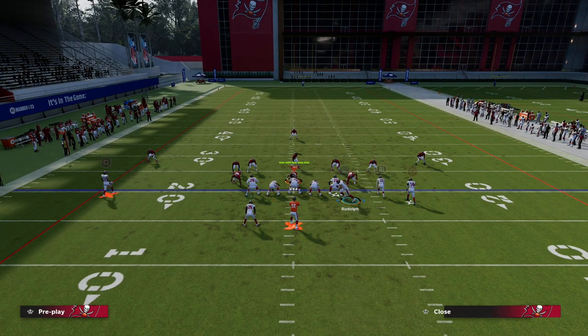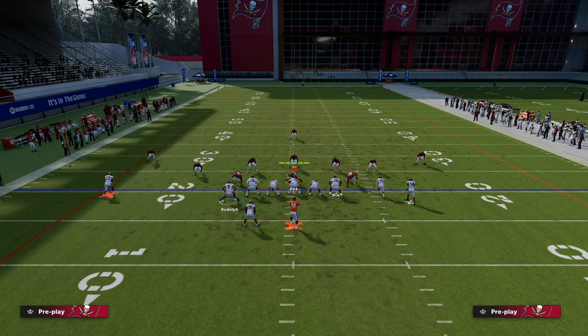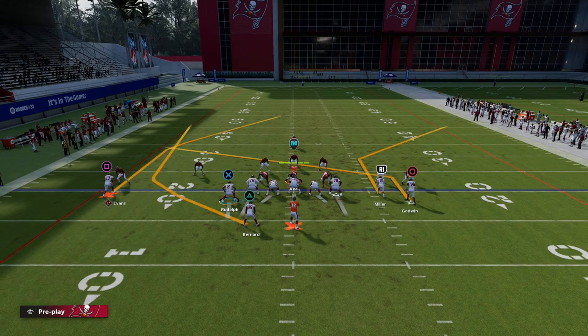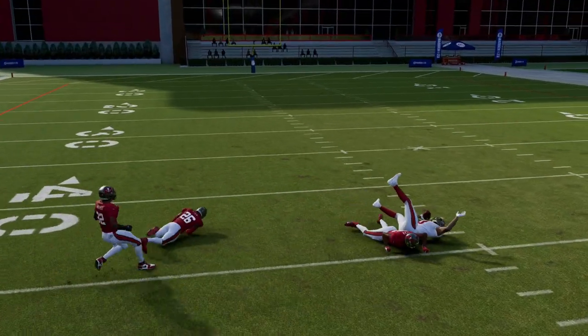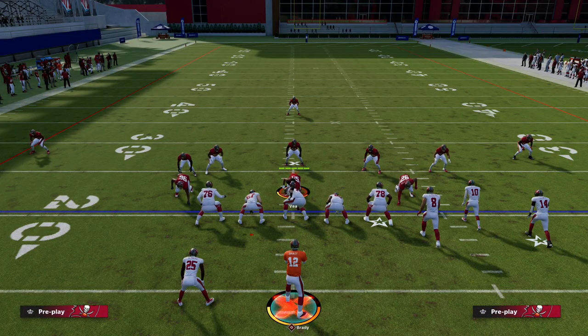I can also motion my tight end over, block my tight end, do a slant — something like this — to create a little better pass protection and give myself a little more time. You'll see how good this really is for this post, as you can see here, slipping it right in that little seam, which is really effective against cover three.